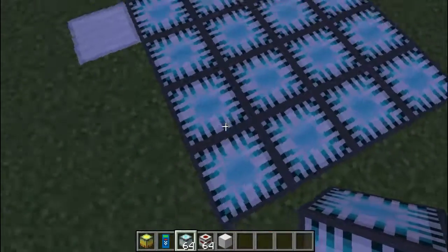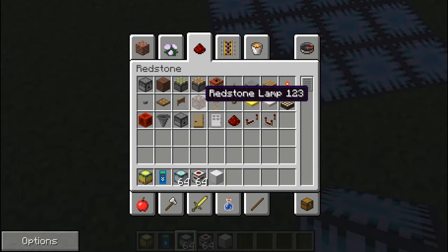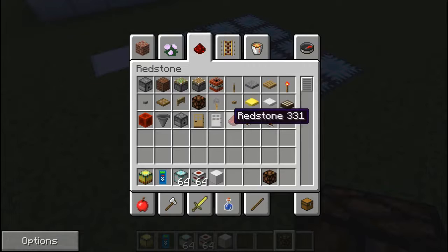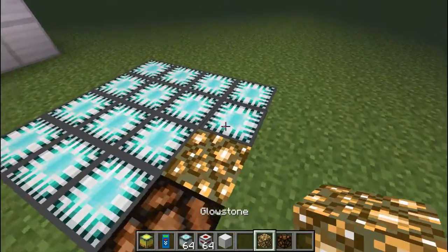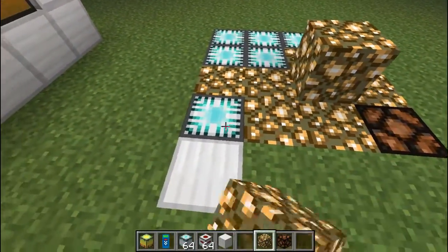Now here's something cool about the elevator — if you right click it, you can change the block texture. For example, if I want some glowstone to light up the dark, I can do that right here — boom, see it's lighting up the dark. It's a really cool way to customize your elevator.